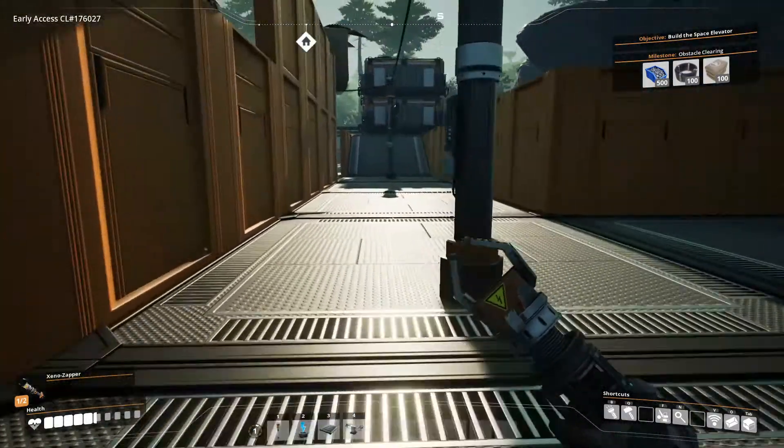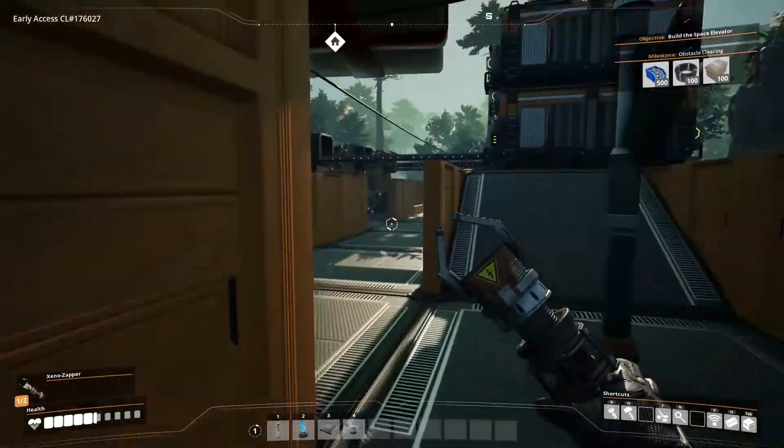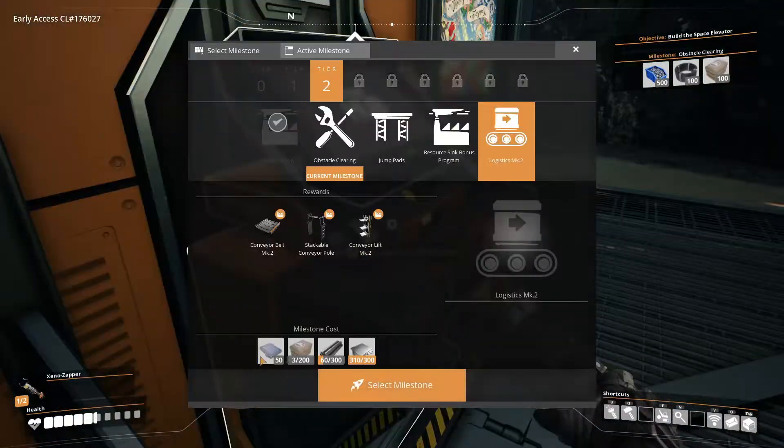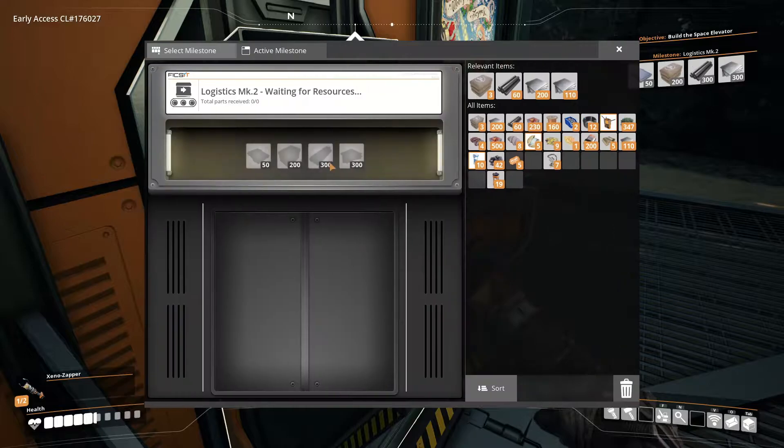Actually, we should get Logistics MK2, because these conveyor belts are so slow. This isn't too hard — 50 reinforced... nah, let's go for it. First off, we can finish this almost immediately. The concrete's gonna be an issue; the reinforced plates will be the hardest. Did that say work in progress? Oh, that's so sad — it looks so cool.